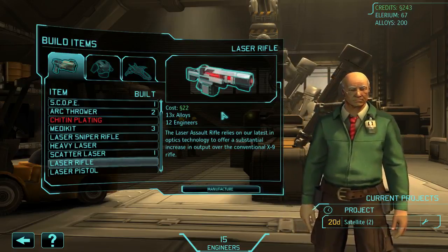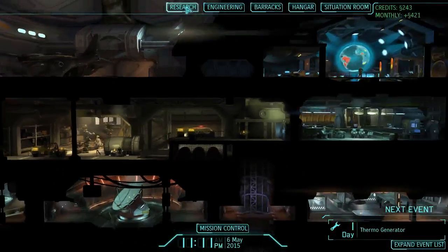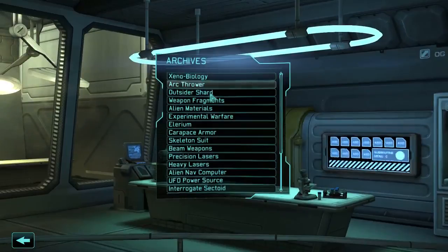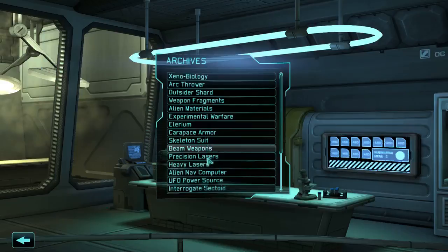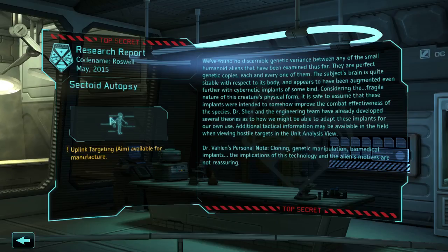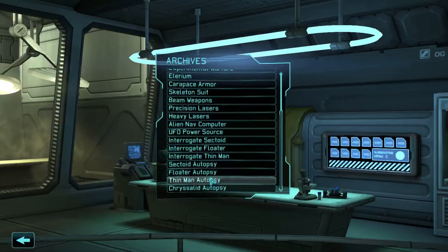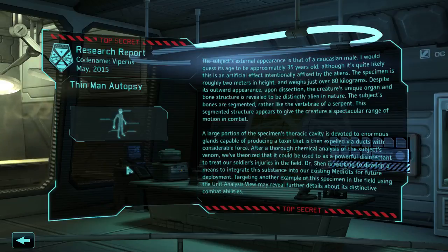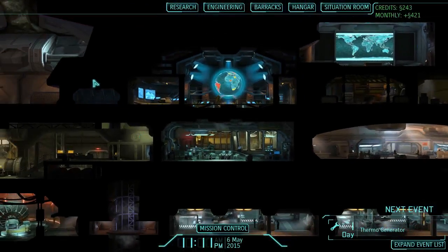All the aliens — well, a lot of the staples are back. The sectoids, the thin men — thin men might be new, I'm not exactly sure about that. You have floaters, which have a jetpack strapped to them. Thin men look like humans and spit poison. Chrysalids are like an insect-type thing that hunts you down and melees you to death. Those are the initial ones, and more start piling up as the game goes on, becoming more and more advanced in their technology.